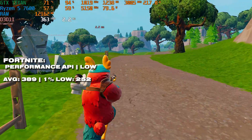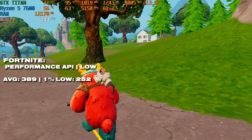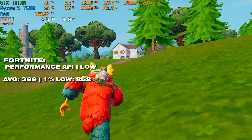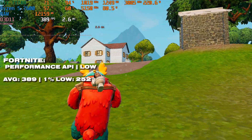Starting off with Fortnite — the performance API is super clutch for these older GPUs. We're getting 389 FPS on average with a 1% low of 252 in Fortnite OG mode. I think we'll take that on a graphics card from 2013. Not bad performance at all.